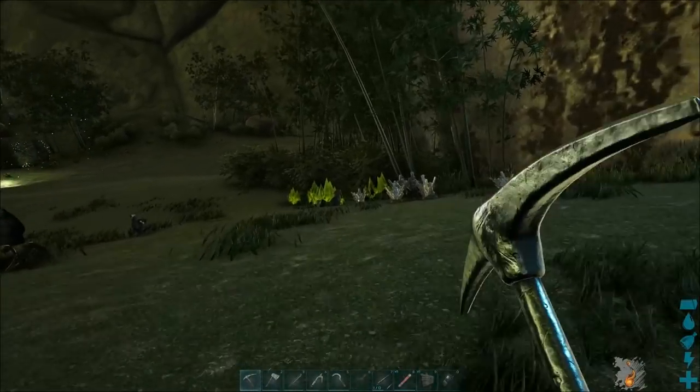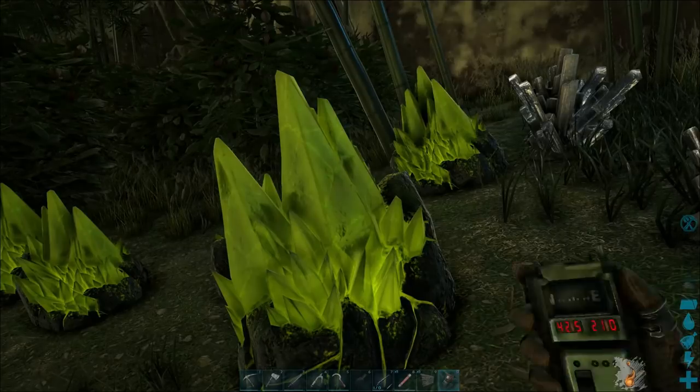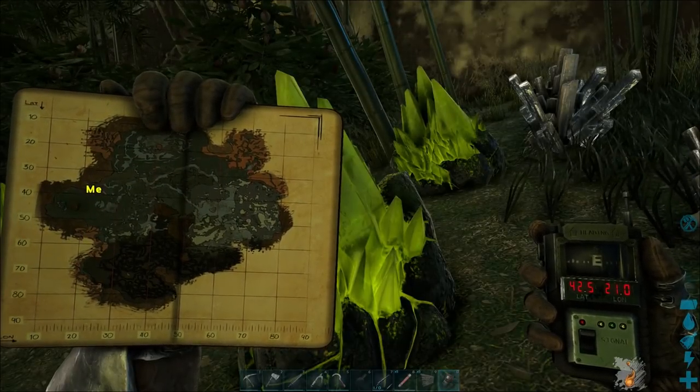The first type, the easiest, is the green gem. You can find them throughout the earlier sections of the game — they'll be in these green crystals. This one in particular was found at 52 latitude and 21 longitude.